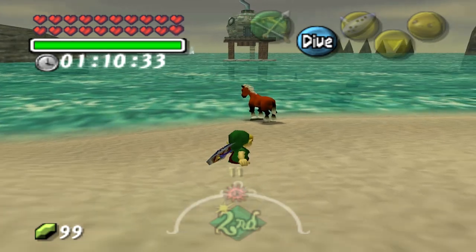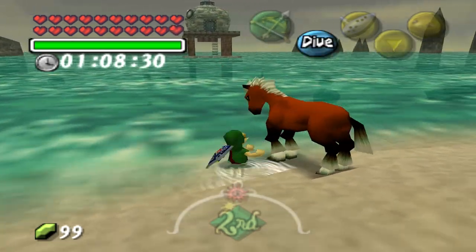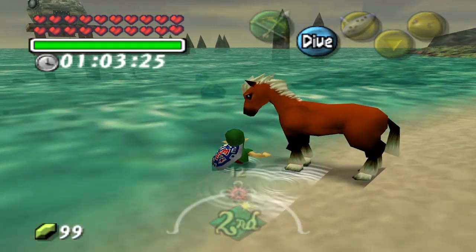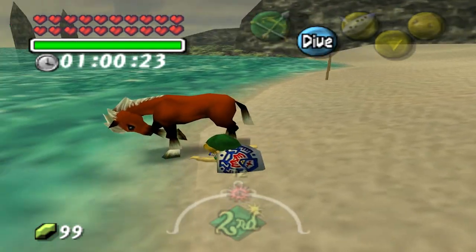The first one I'm going to showcase is this bank that makes you really tall — so tall that most enemies can't reach your hitbox. This makes it really easy to just walk right over the enemies and take a ride on Epona.